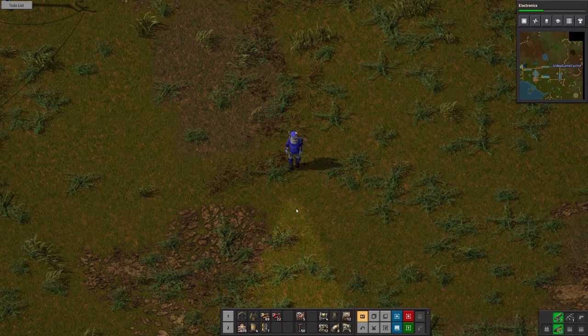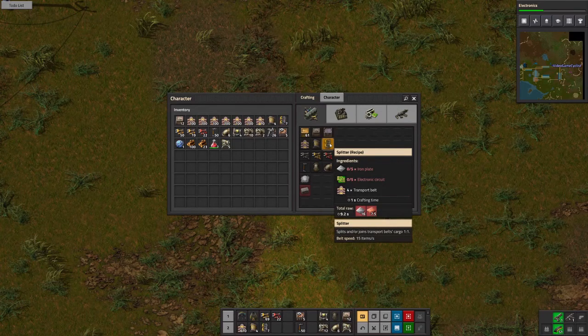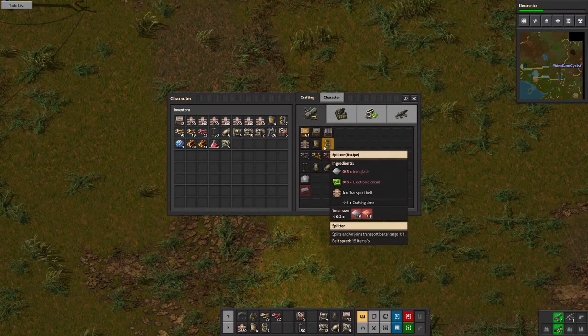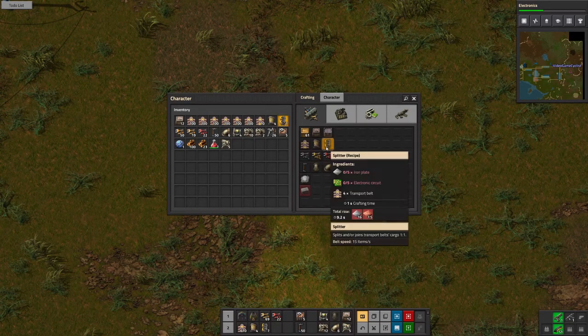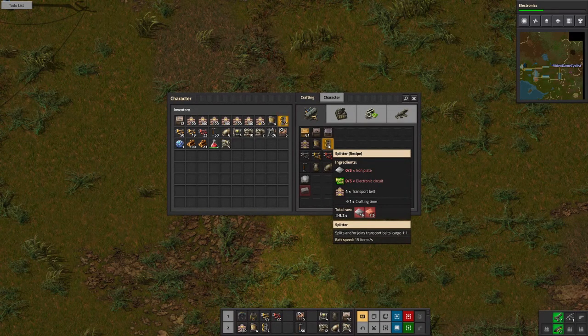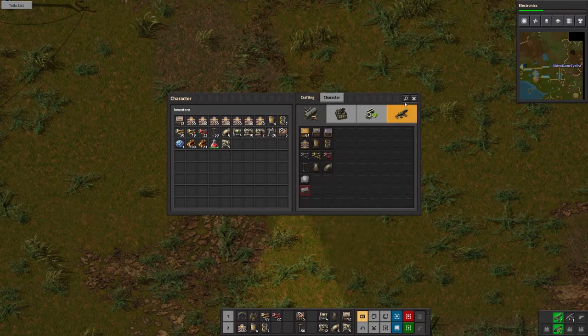Welcome back for another episode in Factorio. On this one we are going to get splitters up and automated, and along with inserters. We need iron plate, iron gears, and electronic circuits.